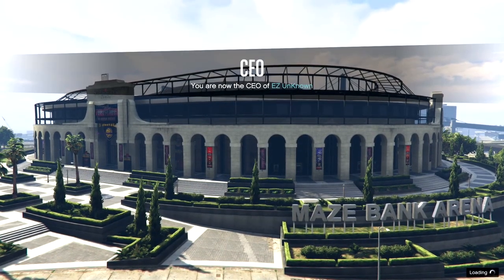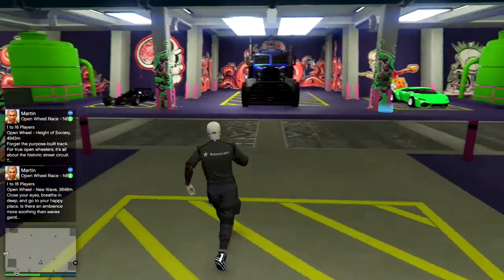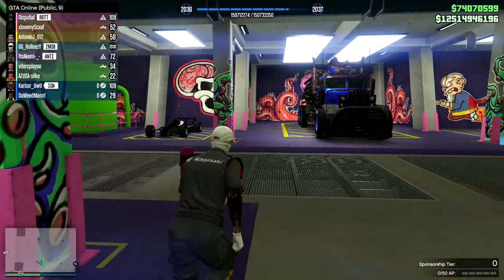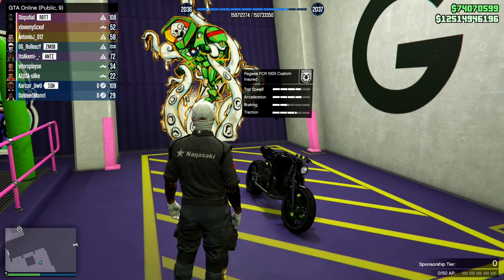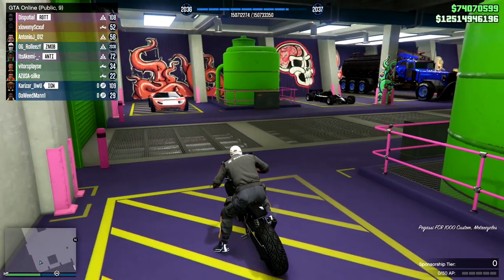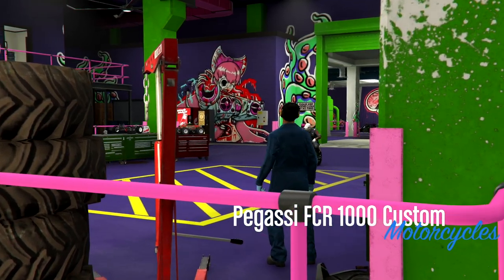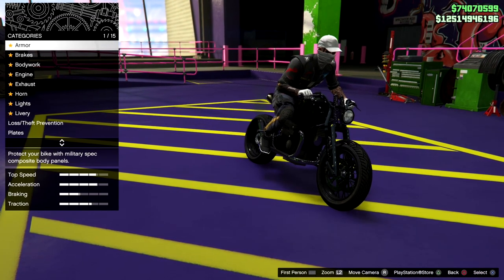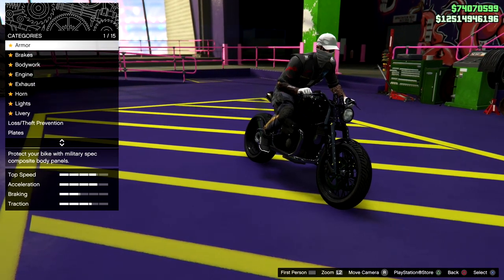Once you've done that you can go into your arena and we can get started with the actual arena merge. The first thing we're doing is glitching out the garage. We're not using a Fagio but it is a bike — the Nagasaki Outlaw comes in a little bit later. This is the FCR 1000, the Benny's bike we bought — this is what we start with instead of the Fagio. Hit right D-pad to go into the mod shop and upgrade it to the Benny's version. I've already done it, which proves you only need to do it once.